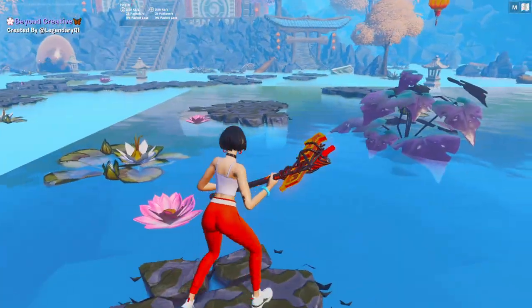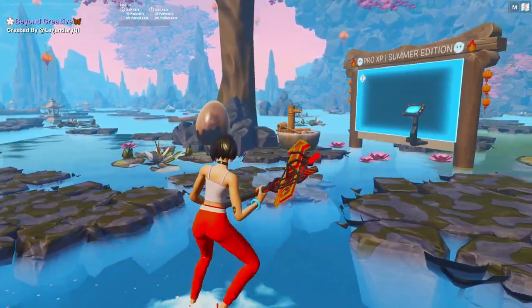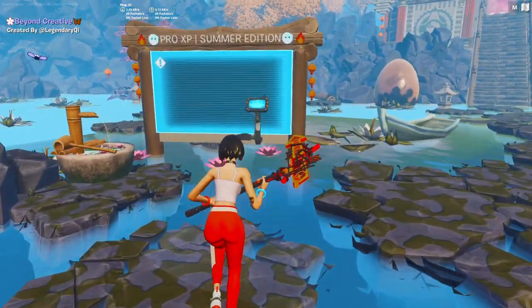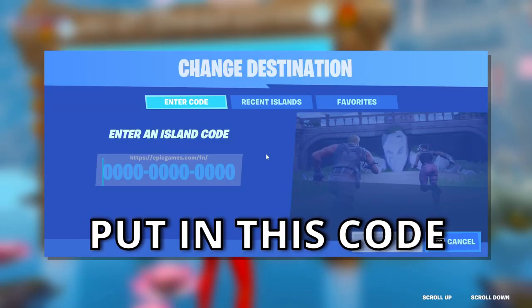Look around - it might take a second to find it just because it's not in the most obvious place. You're going to see a board over here and this is where you're actually going to be able to load into a game. Come up to it, stand in front of it, and hit 'set matchmaking code' just like this.